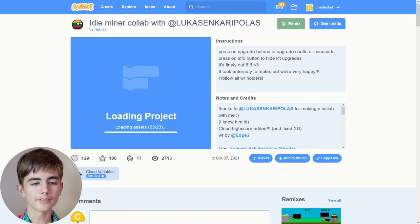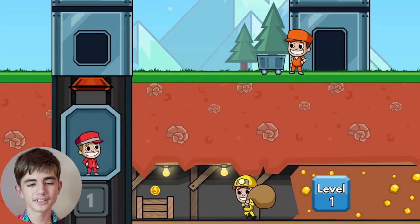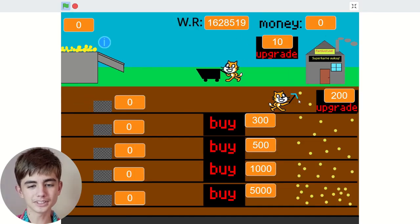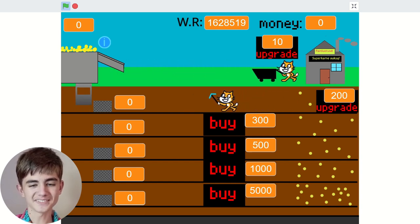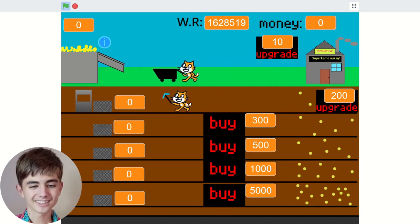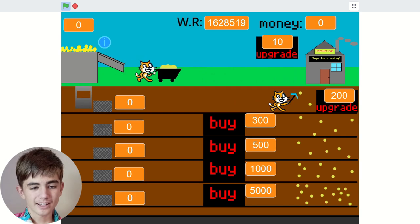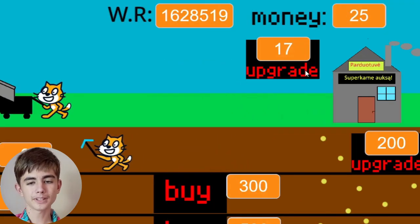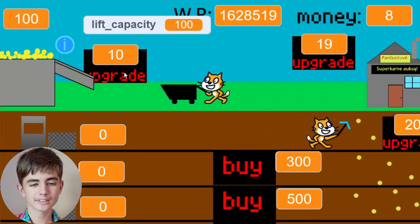Idle Miner, which is a collab with someone — I guess this is that mobile game which I see ads for all the time. How much money do we have? Zero dollars. Our cat's hard at work getting us that gold. He's very slow. We've got gold in our lift and now our cat's delivering it to our store and we got money. We can upgrade this to make him faster, I think. Oh no, we have to wait — he's delivering some money.